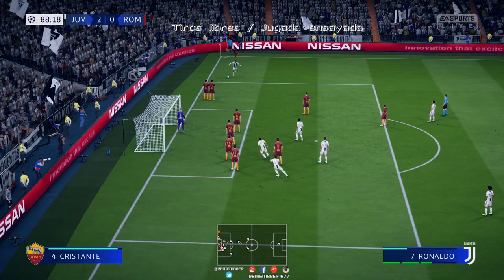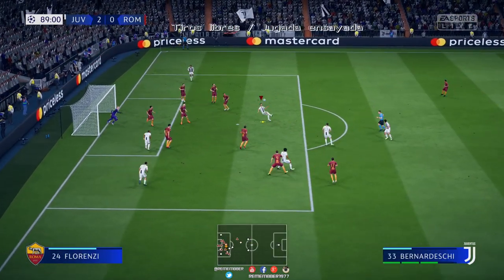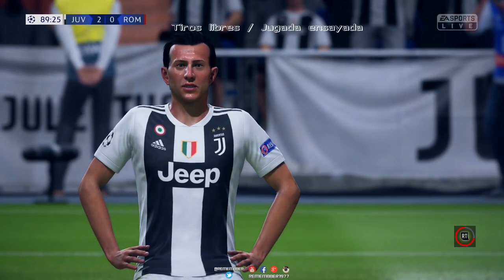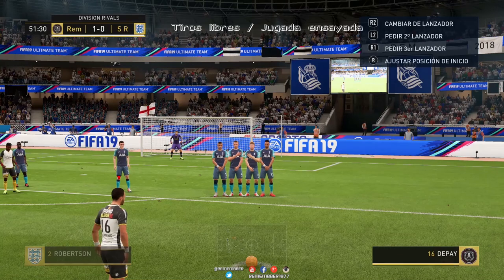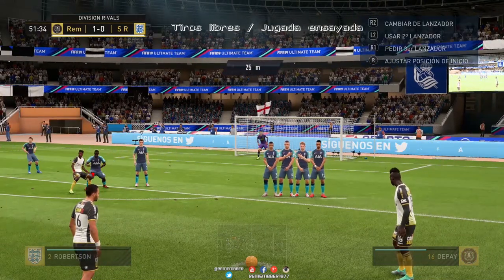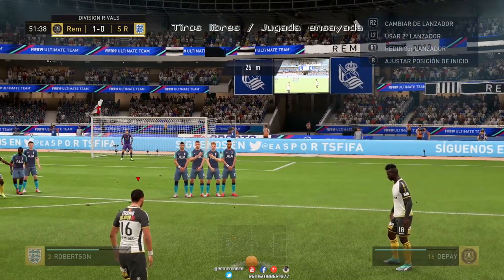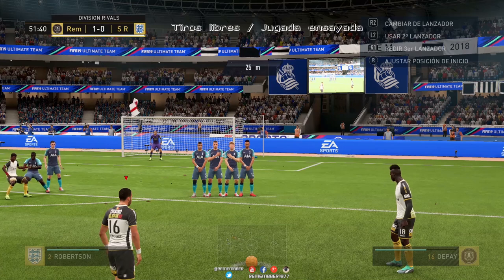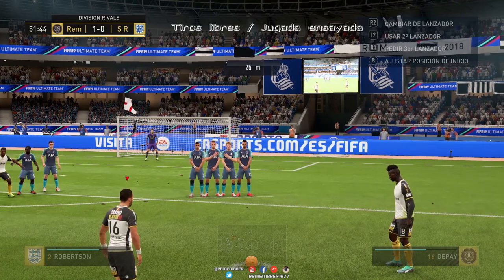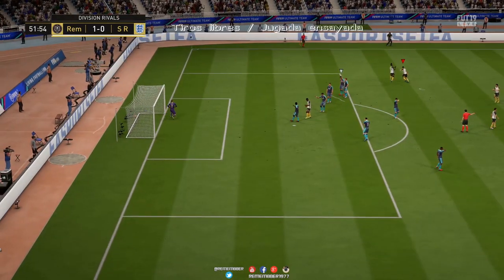Vámonos con otra historia. Hemos aprendido a lanzar con el segundo lanzador, pero hay otras ocasiones en las que, fijaros, nos ha movido la barrera y nos tapa ese hueco. Si nos adelantara el muñeco, pulsando A o X en PlayStation, sería más fácil, pero como no lo hace nos está dejando un hueco fantástico para tirarlo por el primer palo.